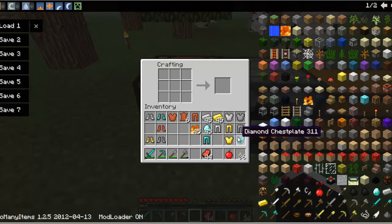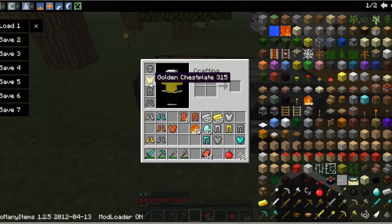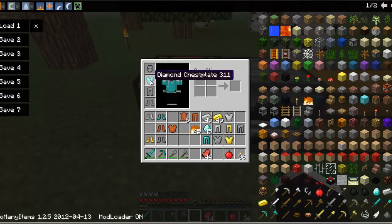You can see why it's the most expensive to make because it uses a lot of materials. Leather gives you one and a half protection, chain mail gives you two and a half, gold gives you two and a half, iron gives you three, and diamond gives you about three and a half to four.